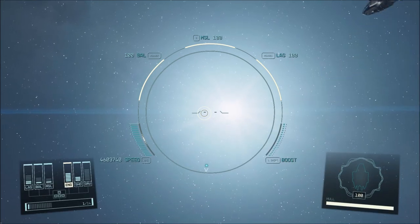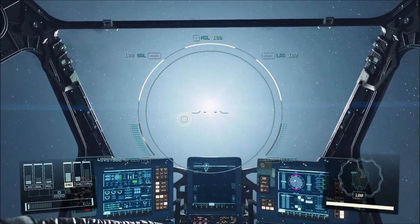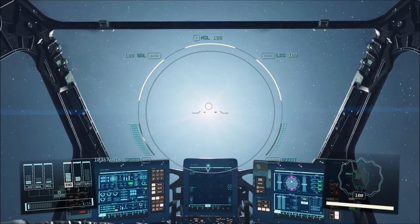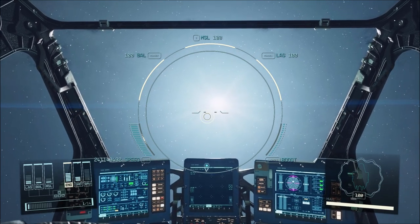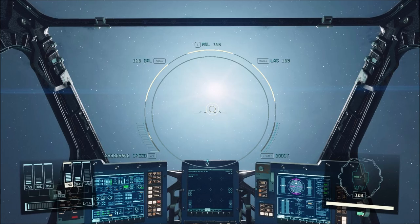To get there in a reasonable time, I used a mod from Nexus Mods — it's really just a bunch of console commands that make my ship super fast. If I keep boosting the ship I can actually reach speeds faster than light. Using this method I can reach the Sun in no time.